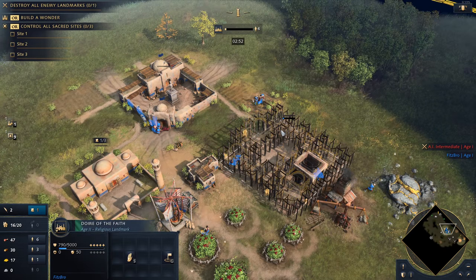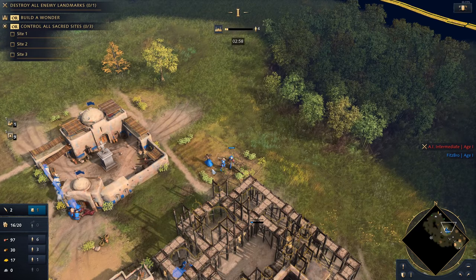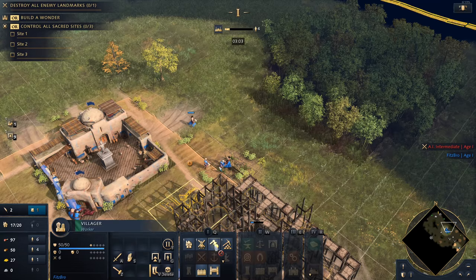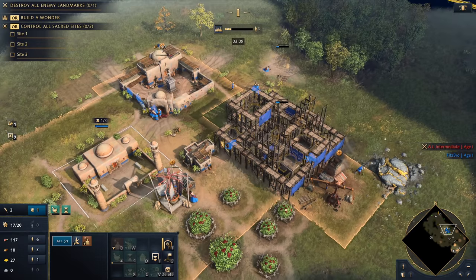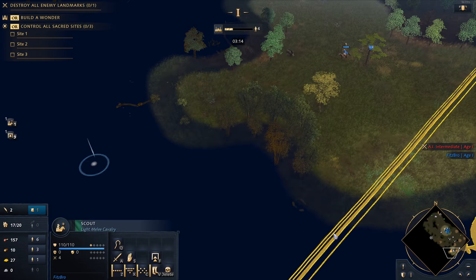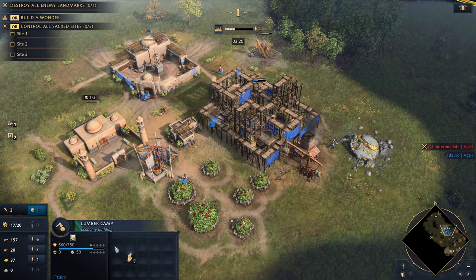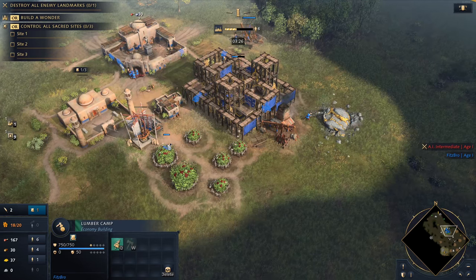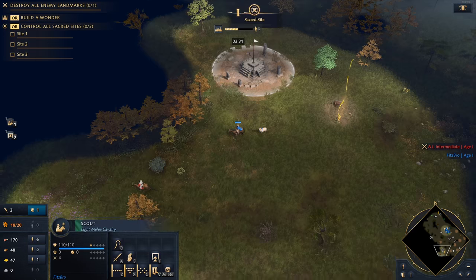I want to drop down that blacksmith as soon as possible when I hit the next age. I have 30 wood and three currently on the straggler tree. I'm going to send my new villager out to build the lumber camp because I know that tree is going to run out soon. Ideally I should have built my mosque a little closer to the tree line, but sometimes it's hard. Once the tech is complete you will want to get the next tech in queue. Tech takes two minutes and 15 seconds.